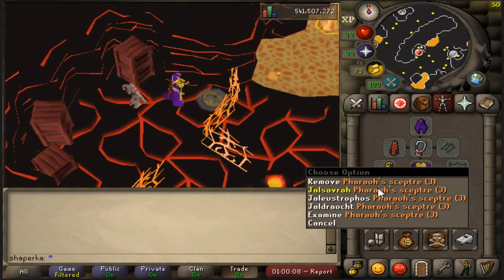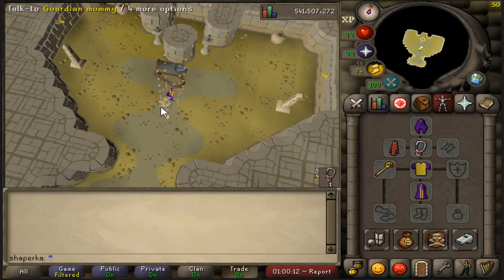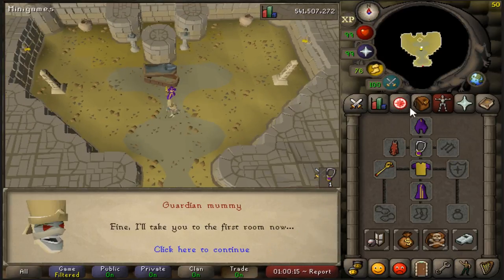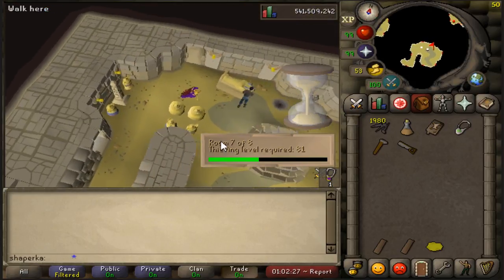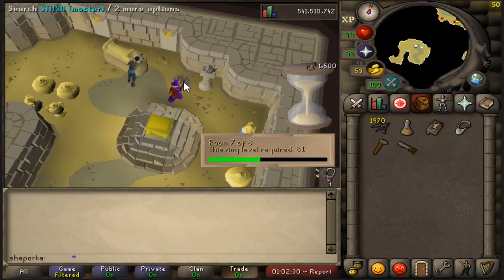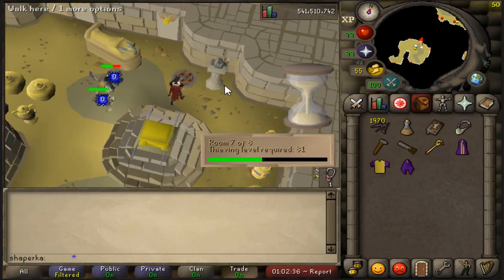After that, use your sceptre to teleport to Sophanem. For this step you're going to need level 81 Thieving. Get to room 7 of 8 and build the stash here. Then unequip your robes and sceptre and insert it into the hall.